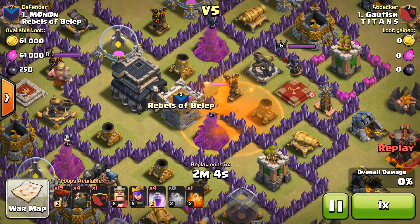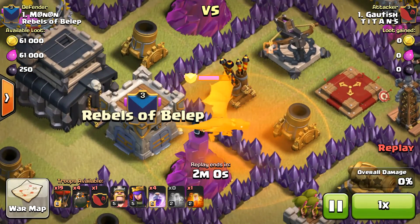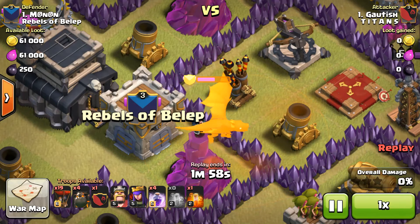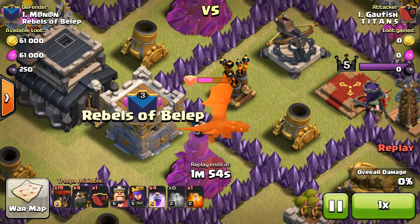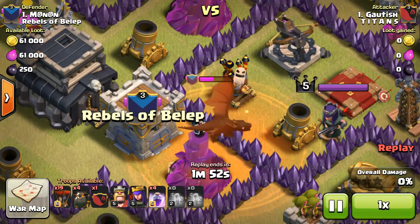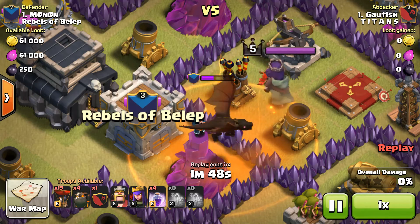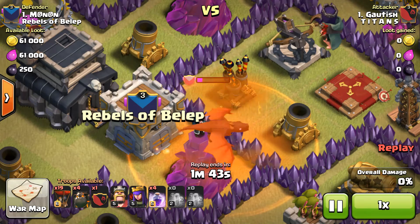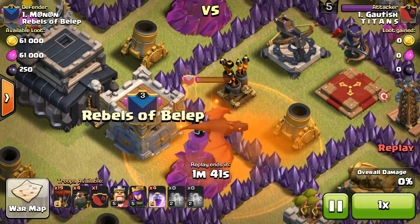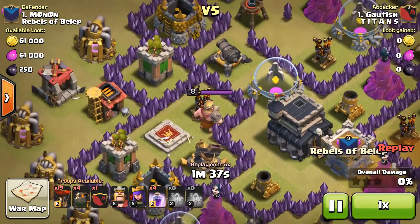As you can see, the health is going down. The Poison Spell takes some time to drain the health of the troops, but the Dragon will be killed by this Poison Spell. And as you can see, the Dragon is gone.